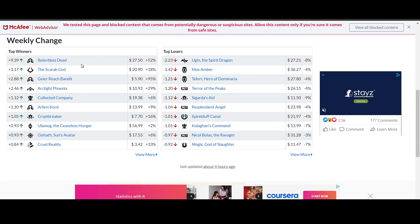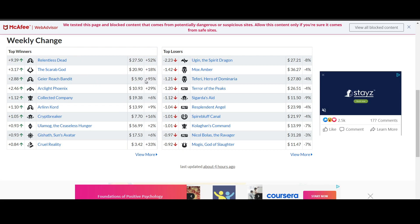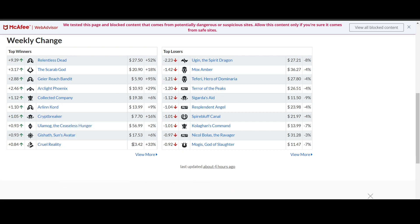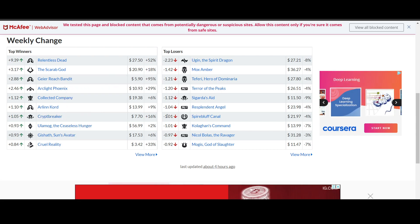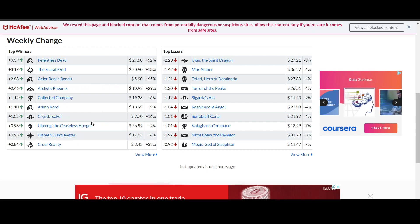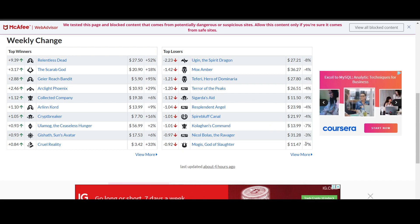Weekly change: Relentless Dead 52% gain, Scarab God 18% gain, Gare Reach Bandit the Werewolf a massive 95% gain, Arclight Phoenix 29% gain at $10.93, and Cruel Reality a 33% gain as a Curse card, which has gotten a bit of spotlight. Crypt Breaker 16% gain for the week. The biggest drop is 9% for Sigarda's Aid, and a 7% drop for Mogis, God of Slaughter.